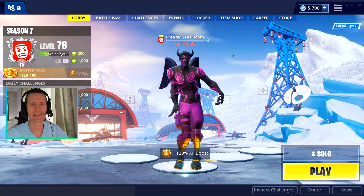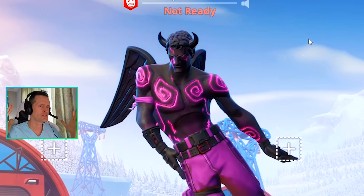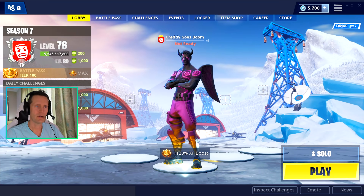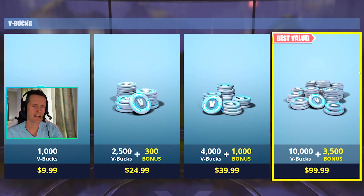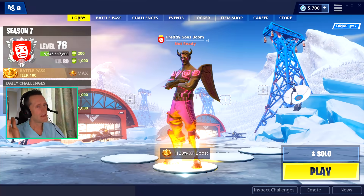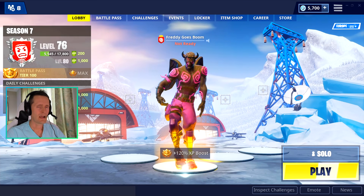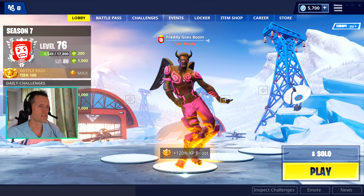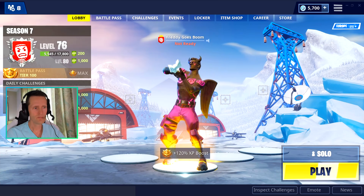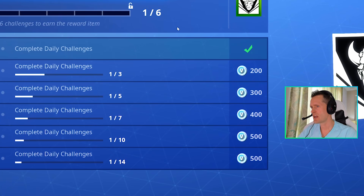Hey guys, what's up, welcome back to the channel, it's Freddy and today we are playing with the Fallen Love Ranger — that's the legendary skin I just got. It's available in the V-Bucks shop as one of the starter packs. It was $20 and it came with the matching set of wings, and also it comes with a reward for completing daily challenges — you can earn up to 2,000 V-Bucks on top of the skin.